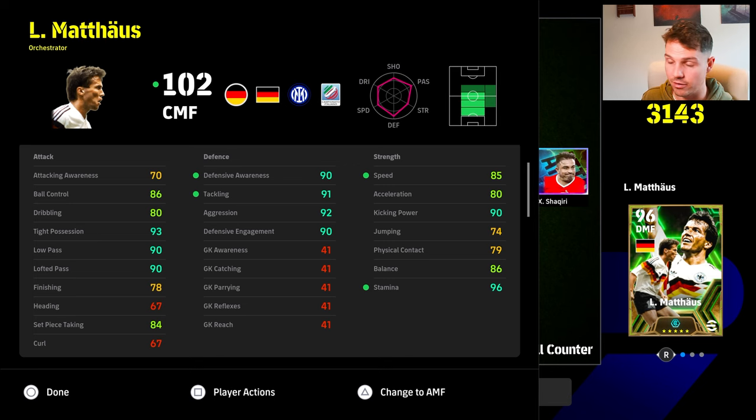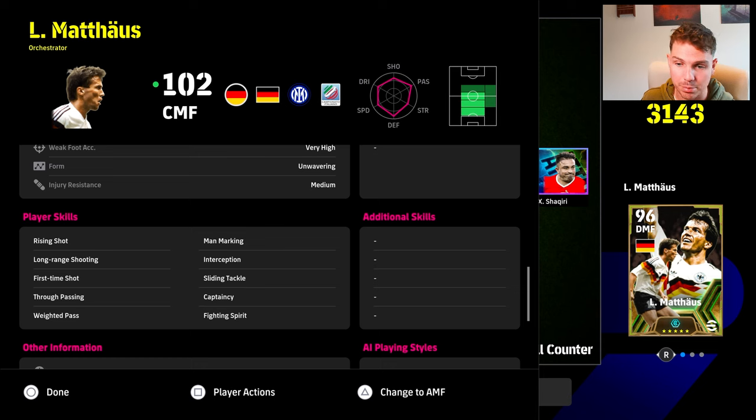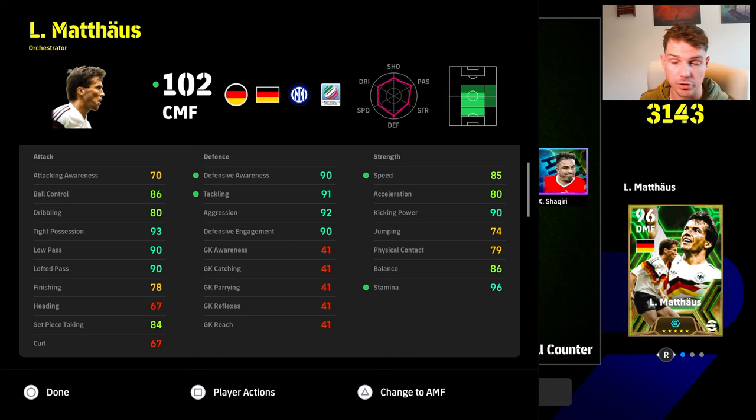However, the problem with this card — if you're looking at it from a more in-depth point of view — is that his play style is going to counteract what he's doing. You'll need to give him blocker. He does have interception, but he's going to be a little bit less defensive than his other versions, even with all the stats that you see here. So there are the two builds you saw there of him.